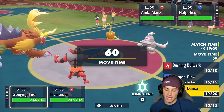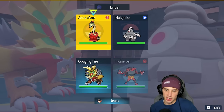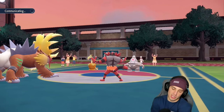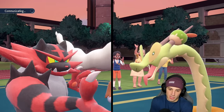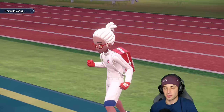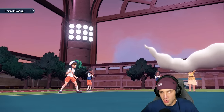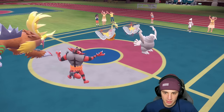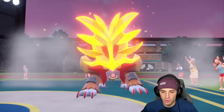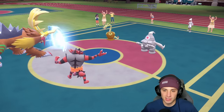For this next play I go for another Parting Shot into Hydrapple and try Burning Bulwark to protect Gouging Fire. I wasn't sure if Burning Bulwark acts as a protect that goes first but I'm going to give it a try. He goes for Helping Hand and Burning Bulwark does come out — it sets up a nice protect for us, and Fickle Beam is blocked. Big time block! On top of that I get off a Parting Shot — that's a solid turn.